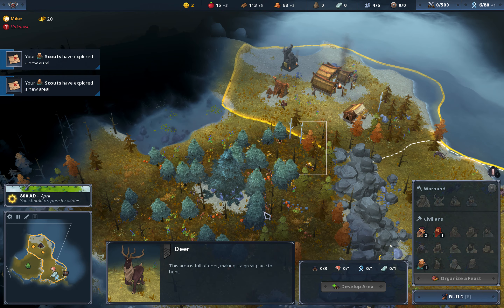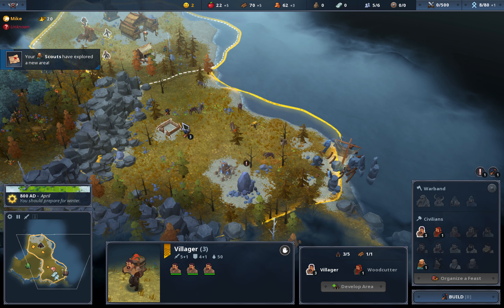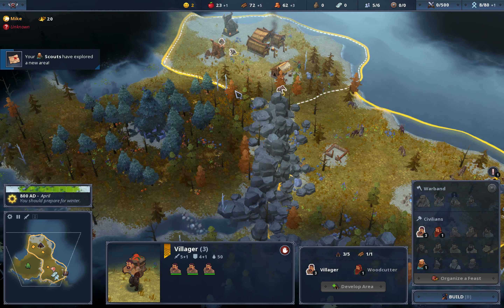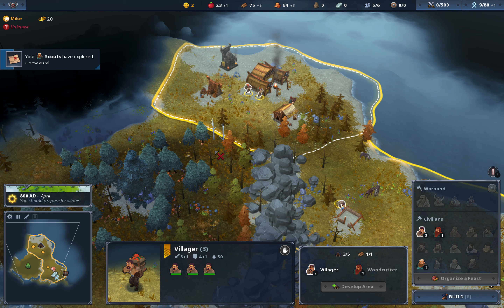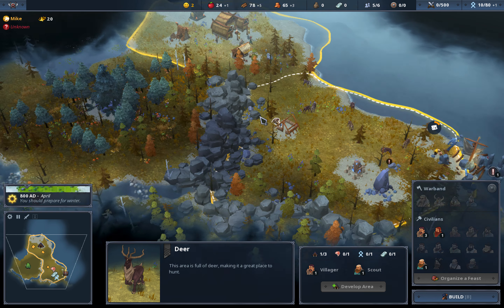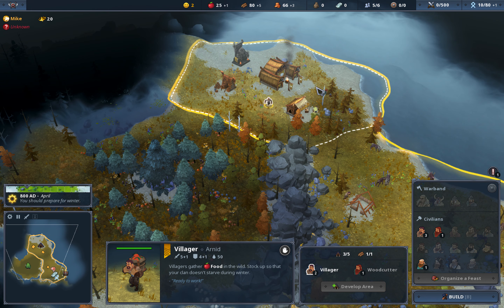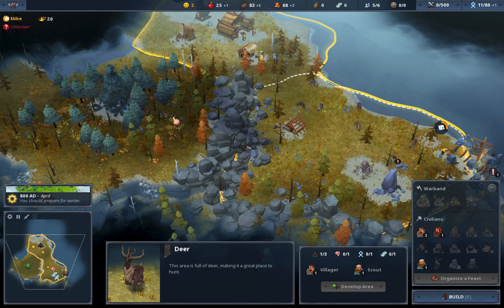We are quite lucky on this map — we have both a shipwreck and also iron here. So let's get going with that iron immediately. Because buildings can only hold one villager at a time, it doesn't matter so much to make food buildings in the beginning, since villagers get almost the same food alone as they do from a food building. So just save that wood and let them gather food.